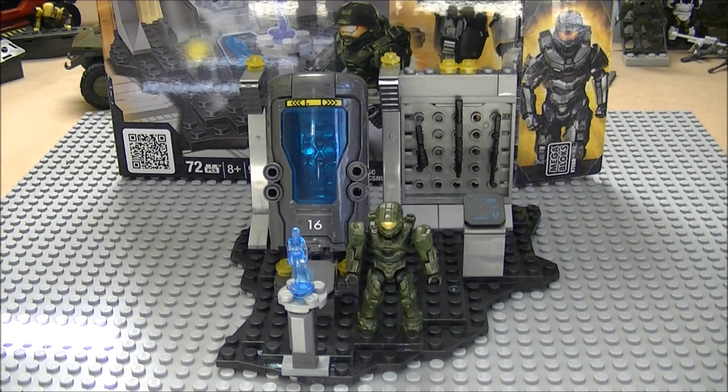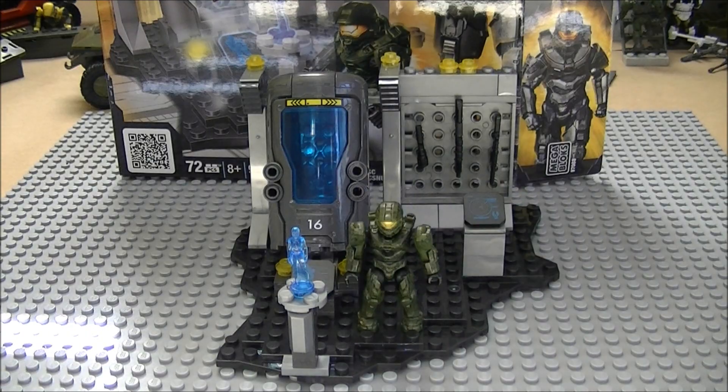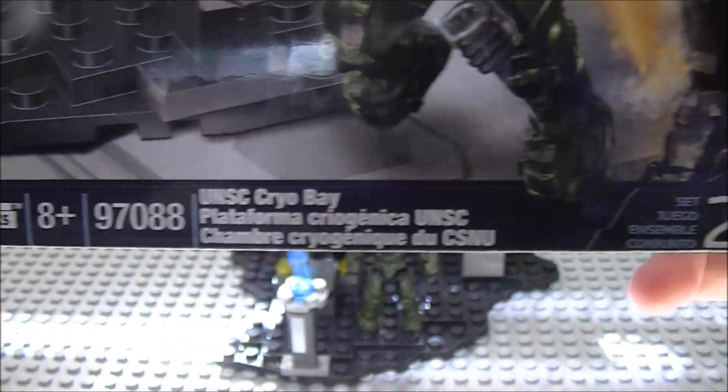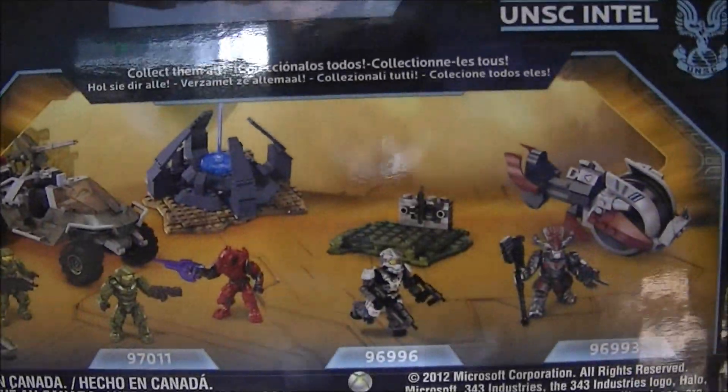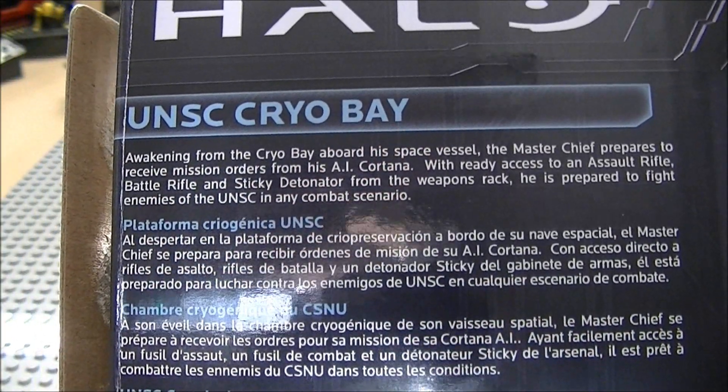Anyways, on to the set. This is the Mega Bloks Halo UNSC Cryo Bay. Interestingly, it is the first set that actually has a licensed, confirmed character in the Halo series — this is actually Master Chief. The manual is just a simple fold-out — nothing really special. The box is small, very small but cool. You have all your information here, Master Chief on the front, cool animations showing what the set can do.